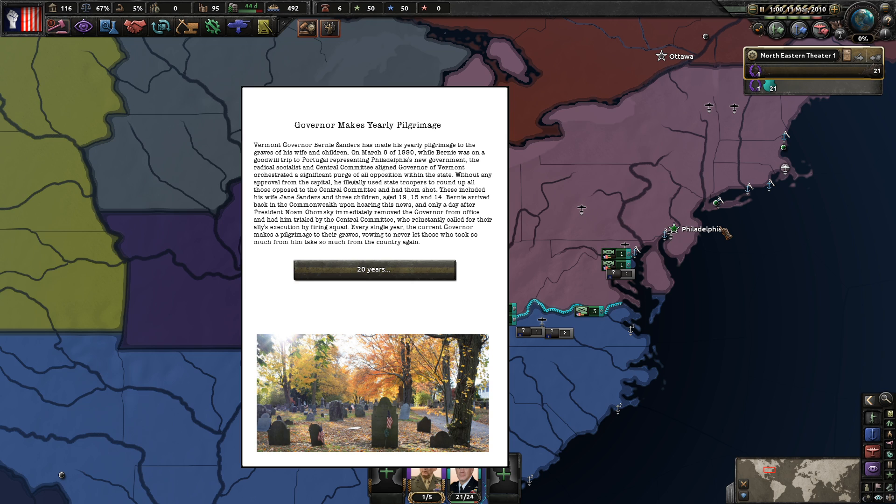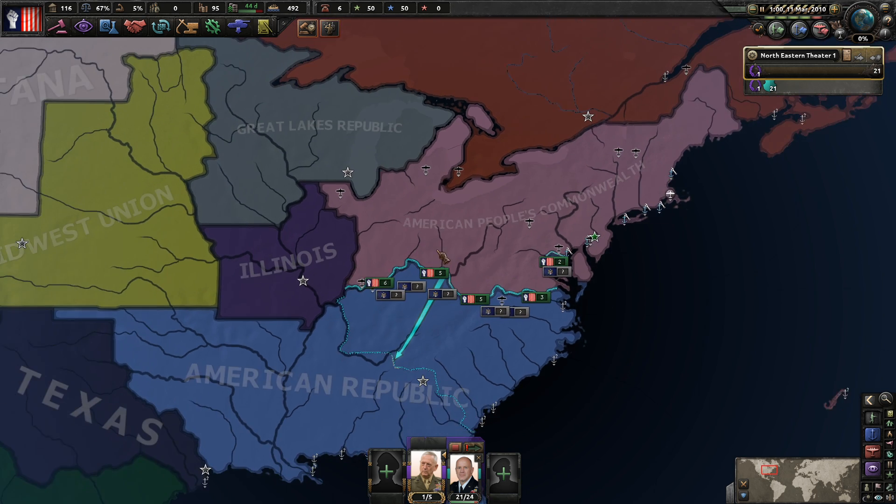He illegally had his opponents, including his own wife and three children aged 19, 15, and 14, shot by the Central Committee. President Chomsky removed the governor from office and reluctantly called for his execution by firing squad. Every single year the current governor makes a pilgrimage to their graves, vowing to never let those who took so much from him take so much from the country again.